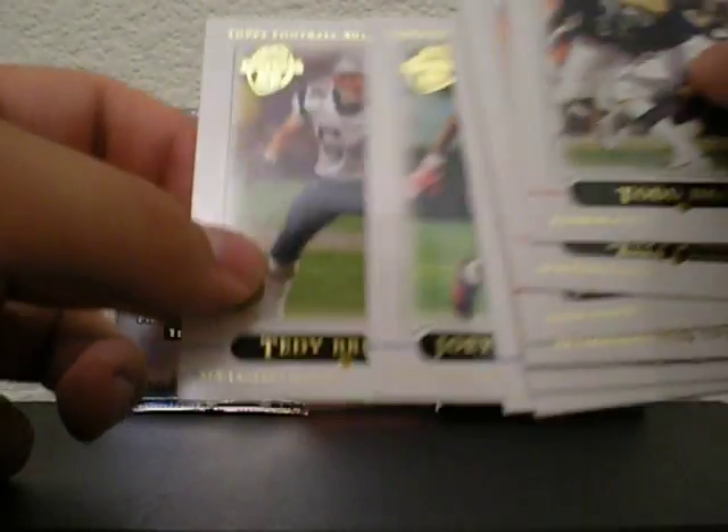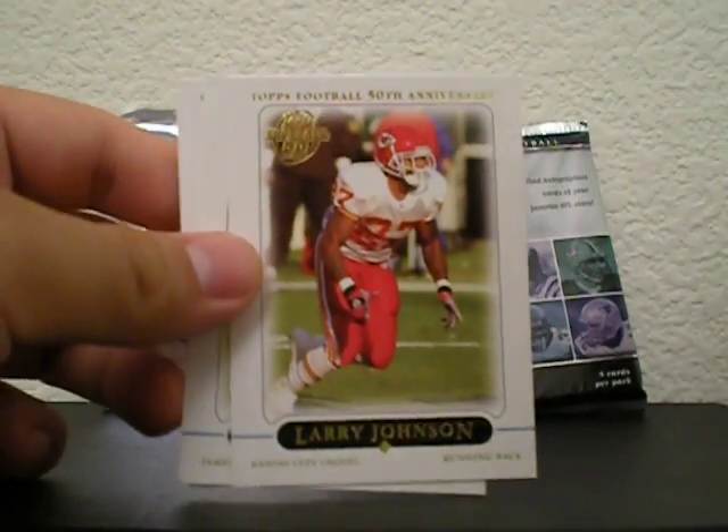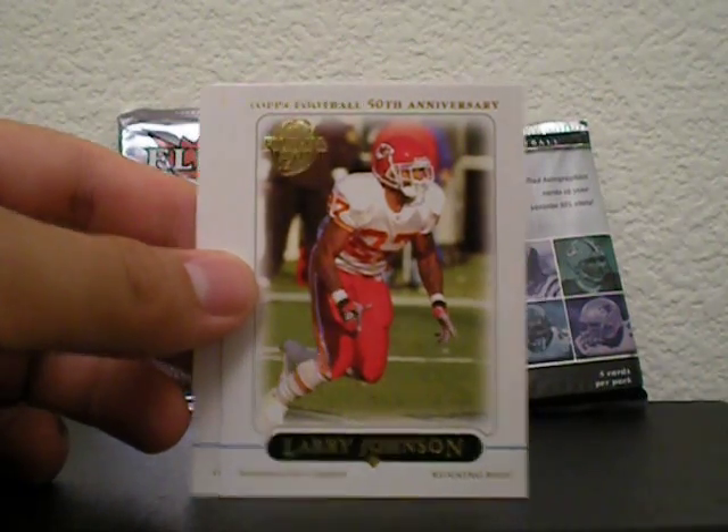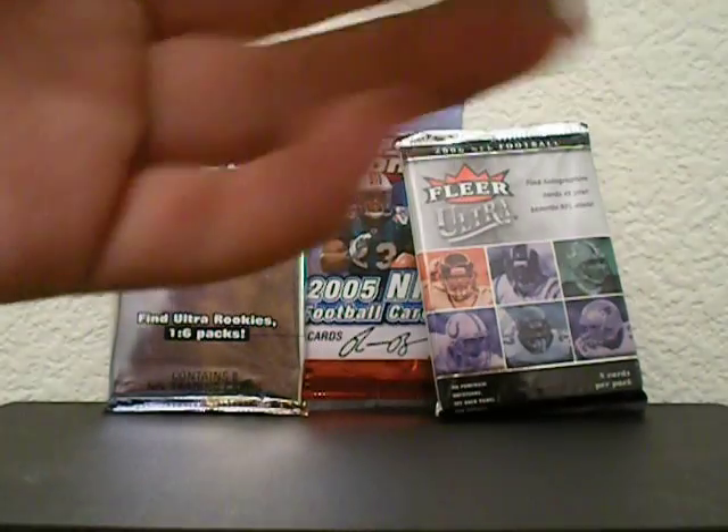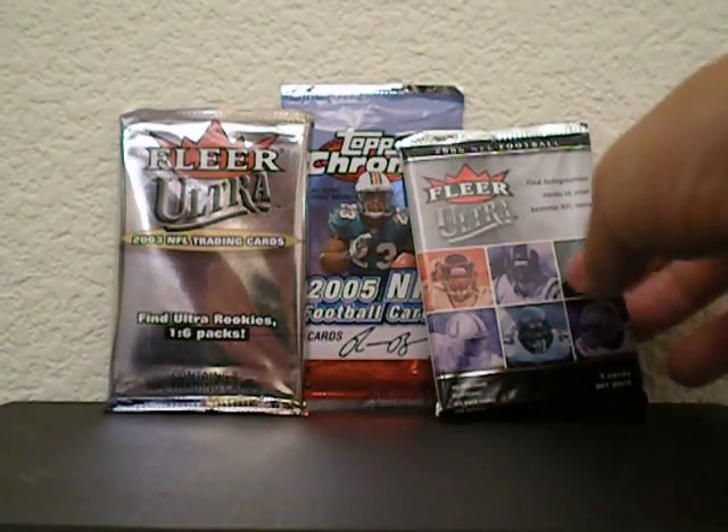Matt Jones rookie card, Shaun Alexander, Rod Smith, Chris Henry rookie, Trent Green, Larry Johnson, Michael Pittman, Joey Galloway, Terry Bucky. Actually, this Larry Johnson — I have an on-card auto of the same card, so that's pretty cool.